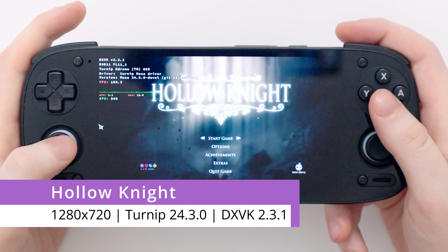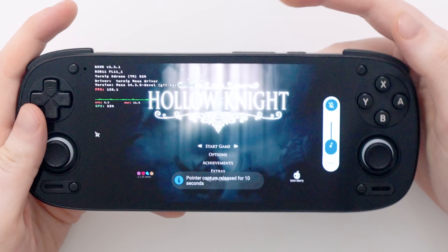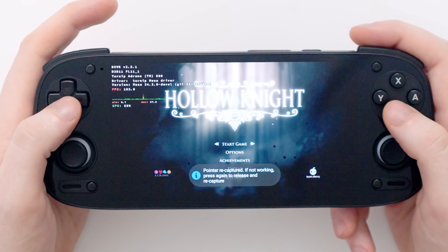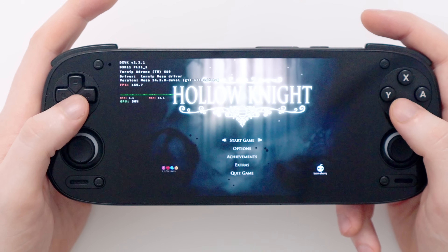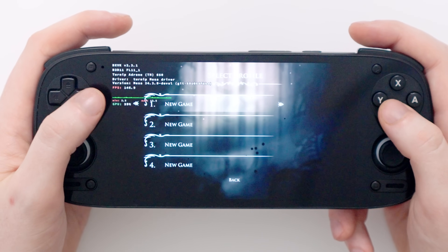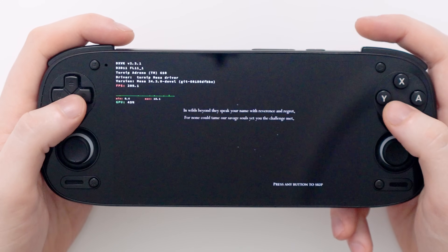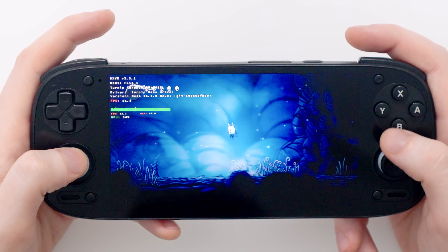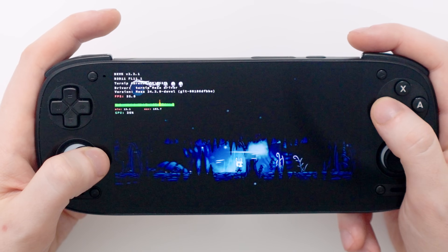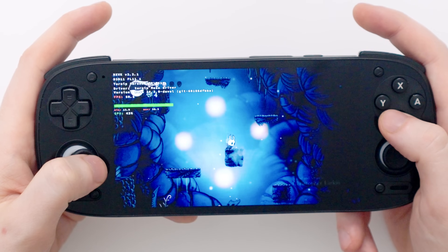Next up is Hollow Knight — I'm excited for this one because it's a game that runs pretty easily in most cases. I tested it before on the secret console and it ran so well at 720p that I boosted it to 1080p where it still ran great and looked incredible. Jumping into the game at 720p, we have around 54 frames per second — so right away it doesn't seem like a great candidate for boosting resolution. It's staying very consistent in the low to mid 50s.